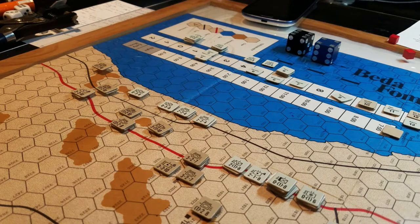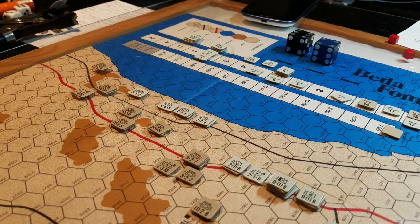Hey there, gang. Welcome back to The Big Board. I thought I might take a few moments to have a quick chat with you about Beda Fomm. It's the original version from GDW. It came out as a Series 120 game, which was an attempt by GDW to produce titles that would be playable in 120 minutes or less — a cool idea, especially considering that was 1979, which certainly counts as a moldy oldie.